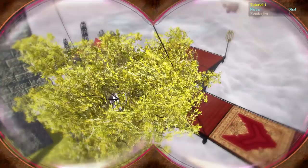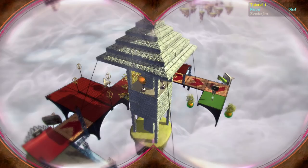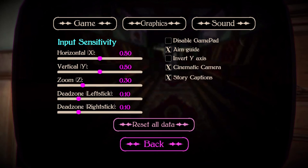One thing I did notice: if you're planning on playing with keyboard and mouse and you have an Xbox One controller plugged in, even though it works fine, you will still have the same restricted viewing angles and bird controls as the Xbox One controller. So I would recommend disabling the gamepad in the options menu.